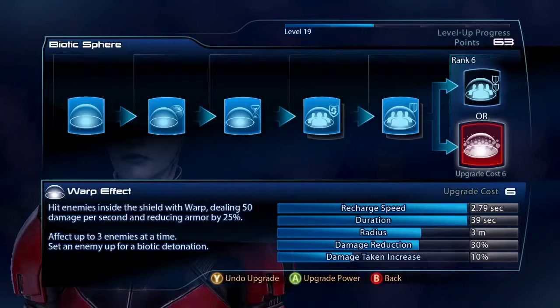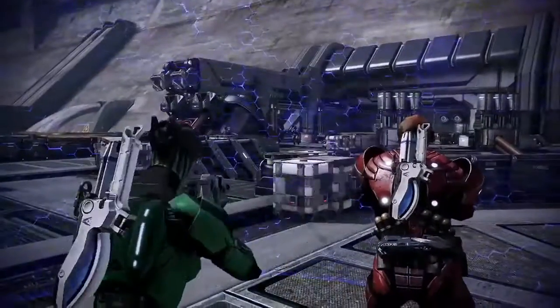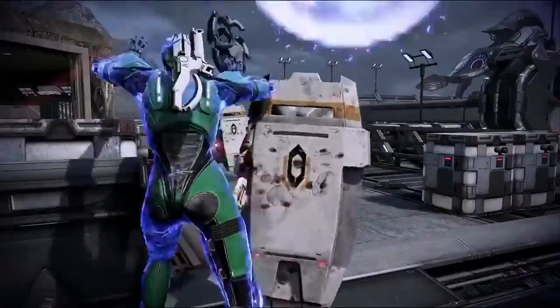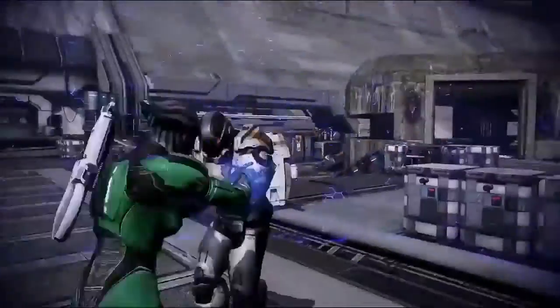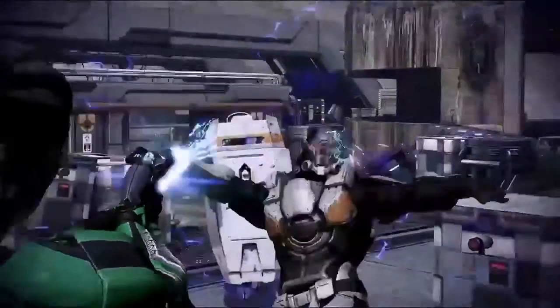One of my favorite new powers is the Biotic Sphere that the Asari Justicar gets. Basically she'll lay a bubble around the squad and anyone inside will get a defensive bonus — they'll take less damage. But also any enemies that come inside will get Biotic effects on them and take more damage. So it's really a tactical power.